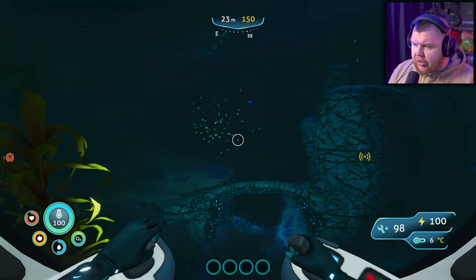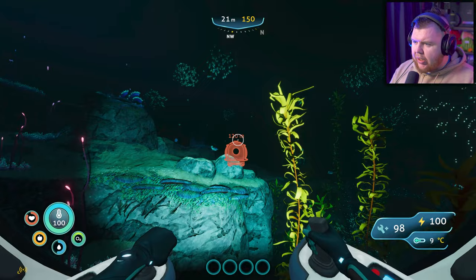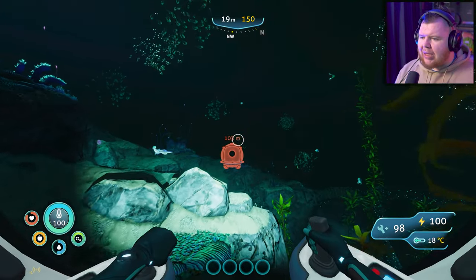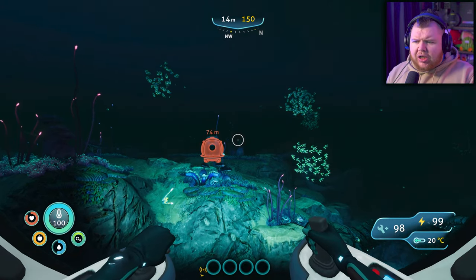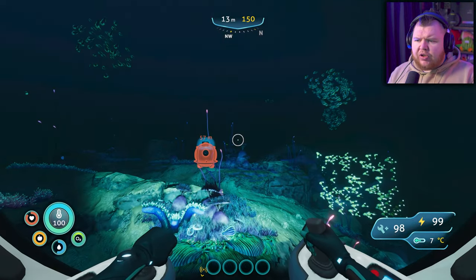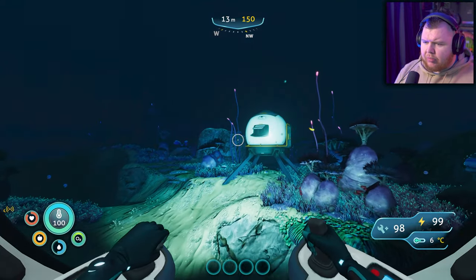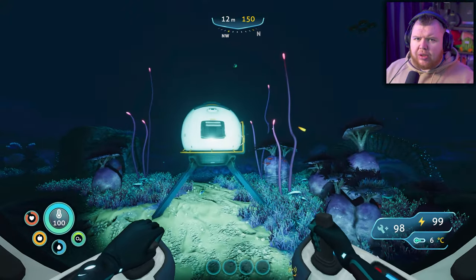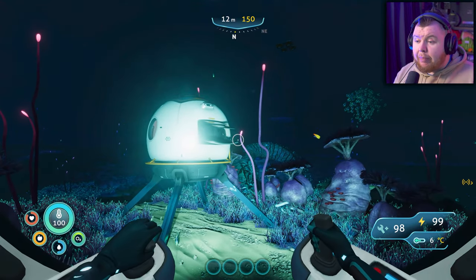I wonder what that electric stuff was. Let's regroup and create a plan or strategy. You guys keep saying the sea monkeys are going to give us stuff if I'm nice to them - how the hell are you meant to be nice to them? Like every time I go near them they're trying to steal something. I think you guys are lying.